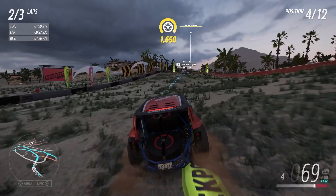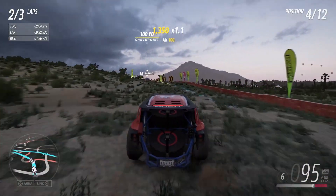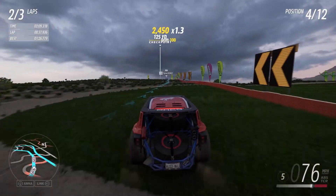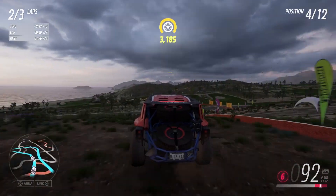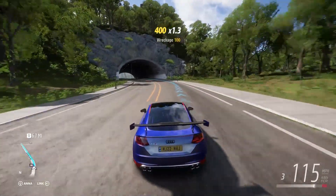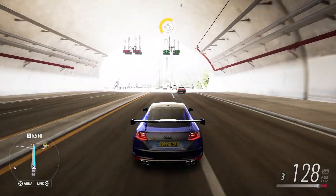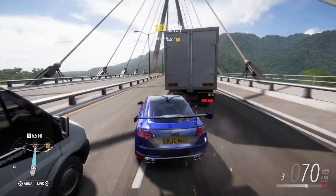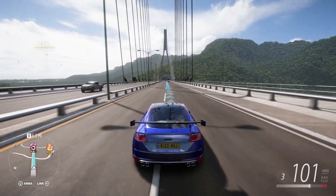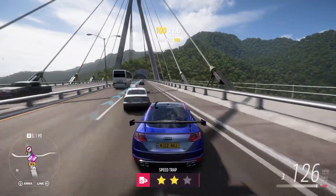Let's start with the pièce de résistance of Forza Horizon 5. We did say last time that the map was empty when it comes to things to do and NPCs to crash into, but it certainly isn't empty when it comes to beautiful views, stunning scenery and amazing historical locations to visit. It's almost impossible to drive around the map without stopping to admire the environment surrounding you, especially when crossing the Gran Puente Bridge, driving through the jungles around Ek Balam, or even skirting the crater of La Grande Volcano. Every inch of the map has the ability to take your breath away.